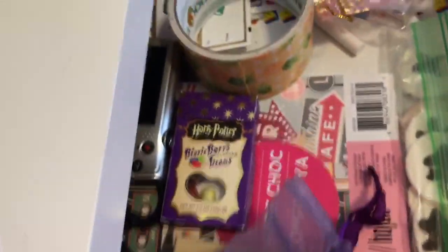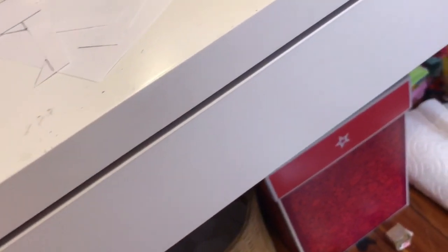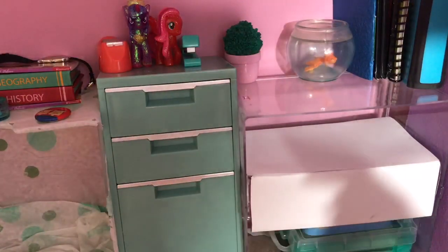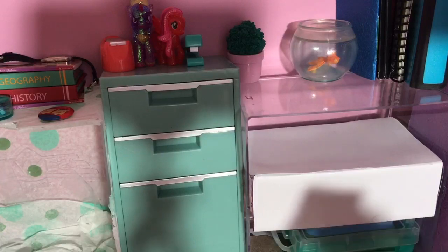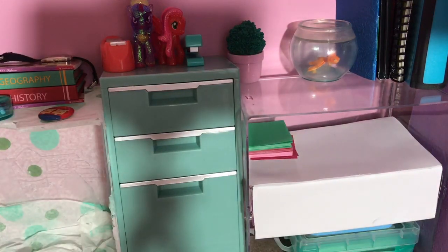Okay, so in here I have my scrapbook paper, and I usually keep my scissors here. I also keep all my stickers here and some tape, and then I have some makeup. So let's duplicate that in this shelf. So let's start with scrapbook paper — I don't really have any doll scrapbook paper, so I'm going to use these little flashcards. Actually, I do have some — it's this little paper. So we're going to use that and those flashcards on top.